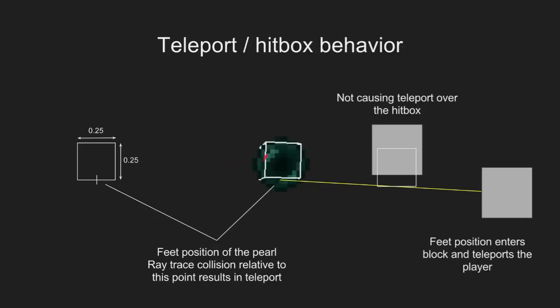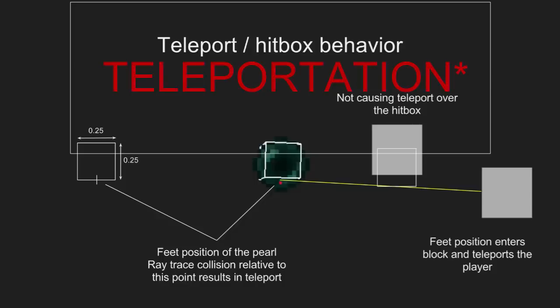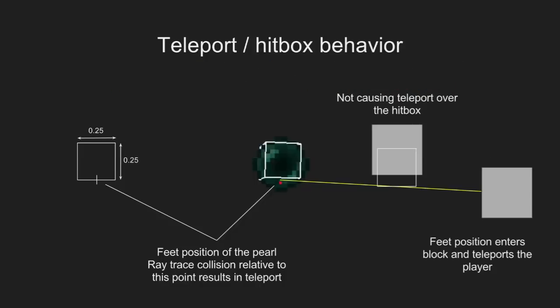Pearls actually have a hitbox that is 0.25 large. They actually have a hitbox, and the most important part of the pearl is that their center feet position is the position of the pearl that does all the calculations. Everything else on the hitbox has nothing to do with the actual mechanics — it's the feet position that decides where the pearl is. The feet position also determines if the pearl travels, if it goes through a specific block. If the hitbox goes through a specific block, nothing happens.